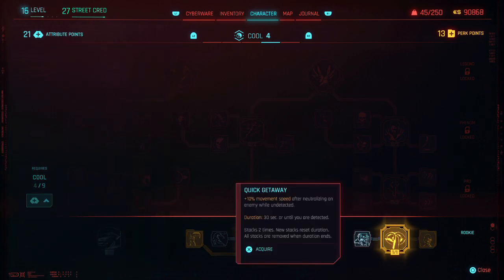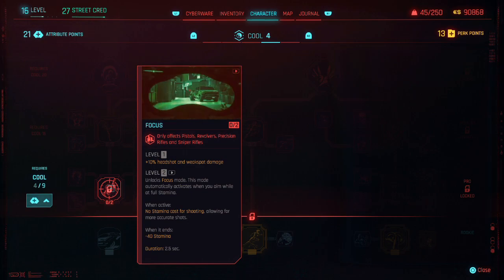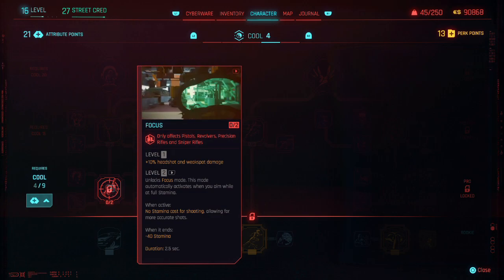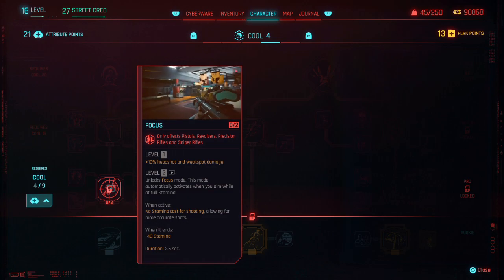I don't know what this one does - this is the quick getaway, we'll leave that for now. I gotta put Cool up to 9 to access any of these. This offers only effects pistols, revolvers, precision rifles and sniper rifles. There's a level one and a level two - 10% headshot and weak spot damage. Level two unlocks focus mode - this mode automatically activates when you aim while at full stamina.